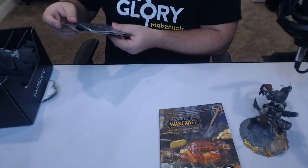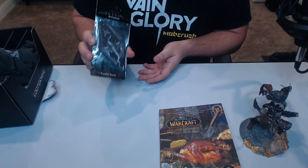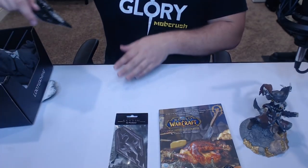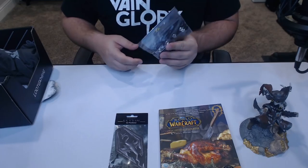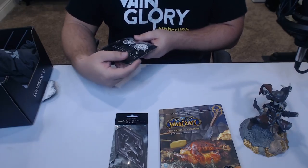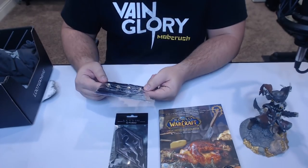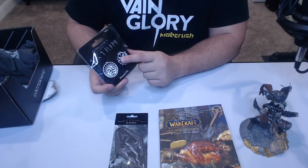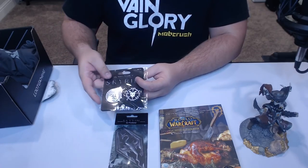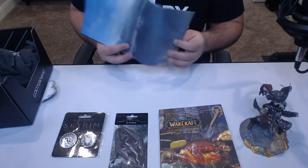We also have some Skyrim-based loot — air fresheners for my vehicle. We have the actual emblem from Skyrim, you know the one when you log in. Pretty indifferent on that one — I didn't really think that was going to be something in my loot, but I know to expect the randomness of loot crates. We also have some enamel pins from Skyrim. It looks like one of the towns from Skyrim — I can't remember which one it is — and then one of the other emblems that shows up on the map, like a dragon or a boss. You Skyrim buffs will probably know exactly what it is.